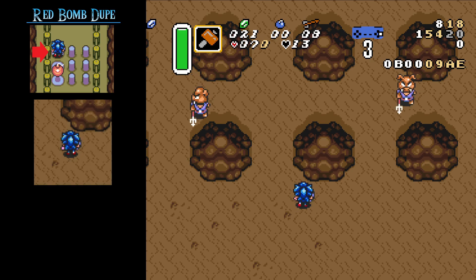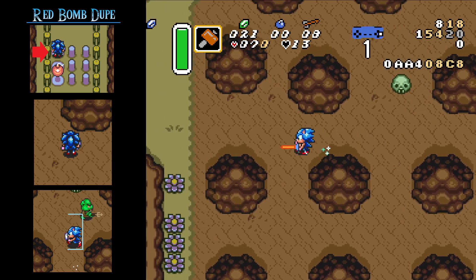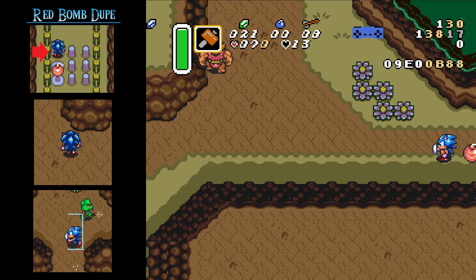Start dashing upwards until you reach this area here. Now turn left and immediately start dashing. If you did everything correctly, the red bomb is going to be duped and you saved a couple of seconds.